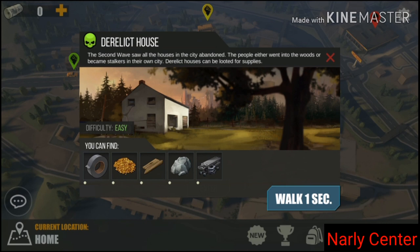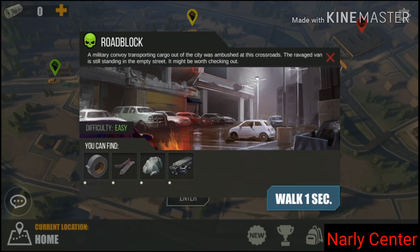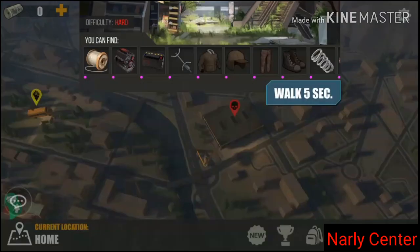At the derelict house, you're going to get about 18 to 20 stones every time you go there — sometimes even 21 or 22. When you go to the roadblock you'll get some stones also, but not as much as you can get from the derelict. When you go to Woodbury you'll get a good amount, about seven or eight, sometimes a little bit more.